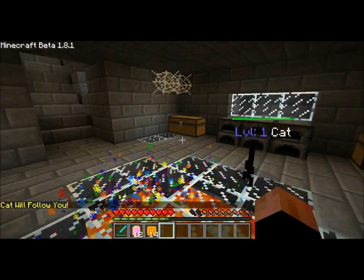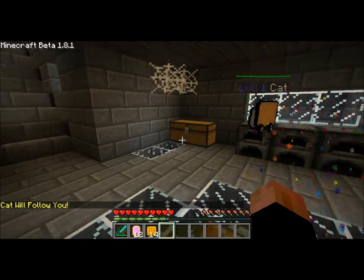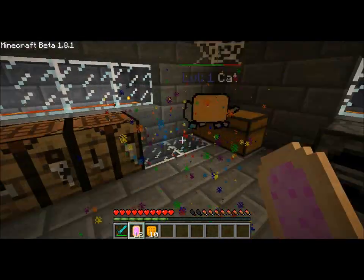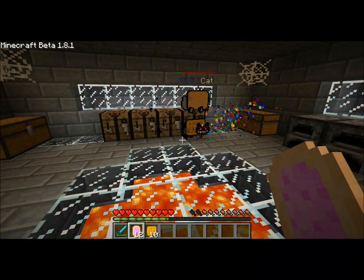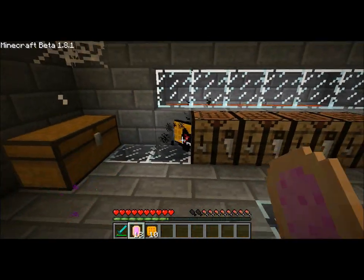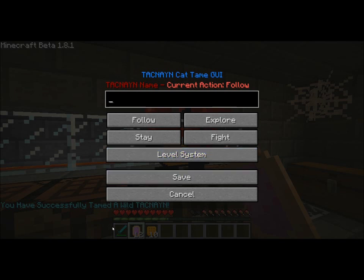Let's get the black cat out. And here he is. First you want to feed him waffles. These guys will fight each other, apparently. So after he is tamed, he is not mine yet, so you want to feed him a Pop-Tart. So it's just reversed for each cat.